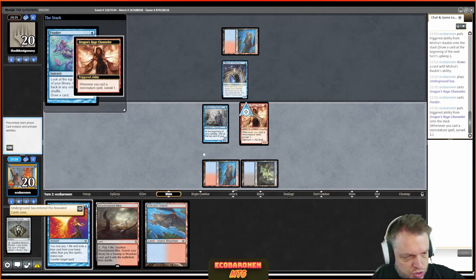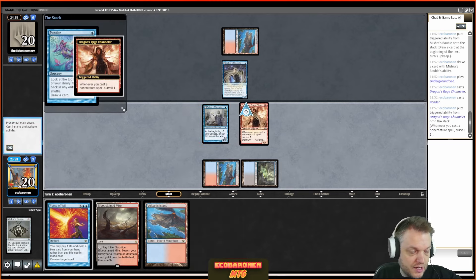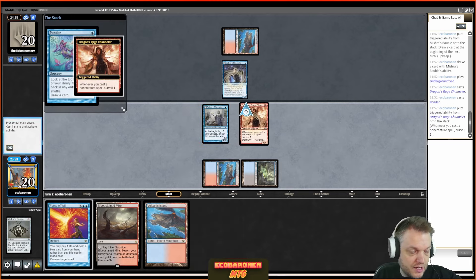Let's start with a deck tech. I'm playing pretty standard Grixis Delver. The flex slots are a couple of Stifles — they do a lot these days, obviously with Wastelands and fetches, but also countering triggers from Goblins or Leyline Binding. That card is very flexible at the moment.